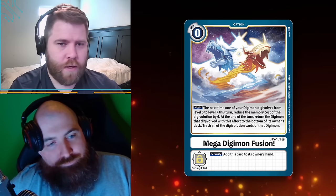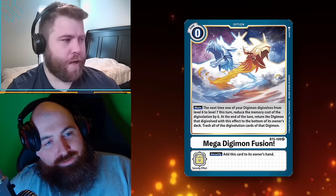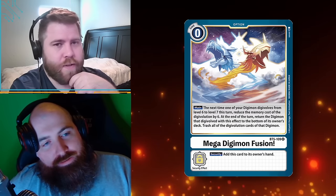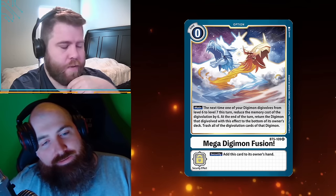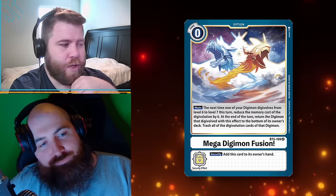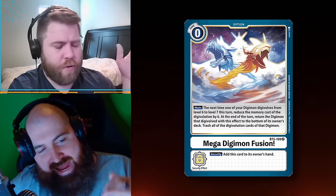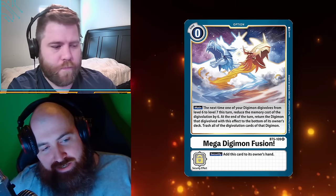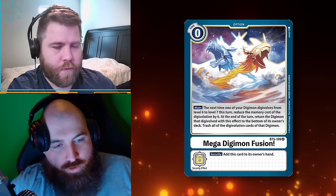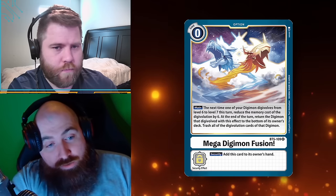If this card is hit from your security area and its security effect isn't negated, you can add it to your hand. Kind of like One Piece trigger effects. Is this card good or bad? Every card like this in other games is absolutely bonkers. There's a big downside, but level sevens are generally the end goal — they can cast board wipes, set up more plays, put more things on the field. They're what you want to get to to win.